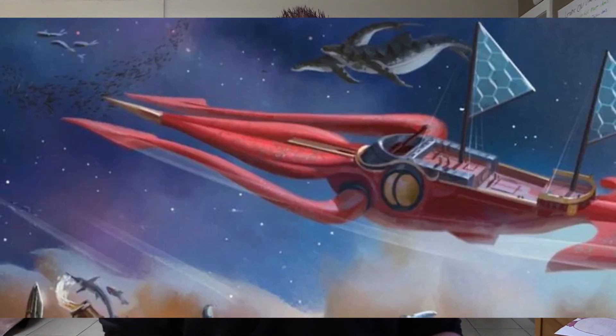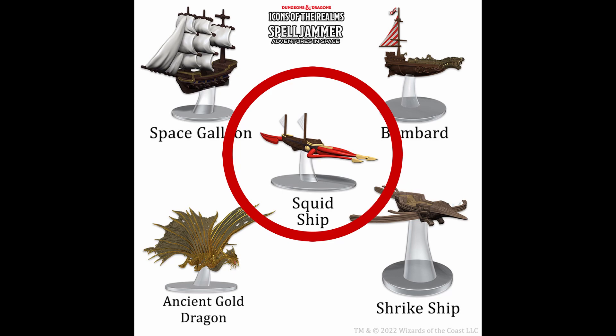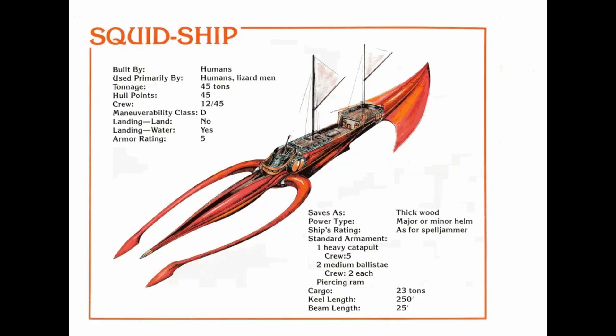This ship is called the Squid Ship, which we can see in the promotional material and in the minis. It is one of the most common ships in space, through wild space and the Phlogiston. Humans and elves normally use it, though sometimes an illithid, dwarves, or gnomes will use it as well. Where it comes from, not too many people know — some think it comes from an old illithid slave planet where the slaves rebelled and escaped using nautiloid technology, cobbled together into a crazy squid-looking ship.